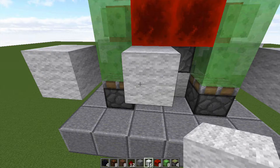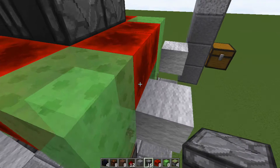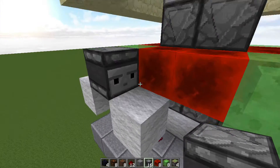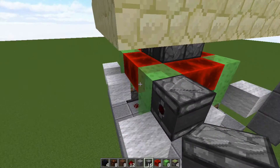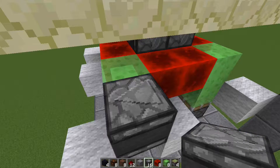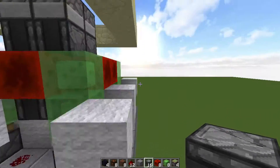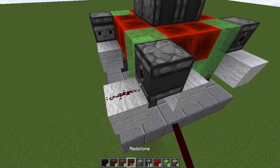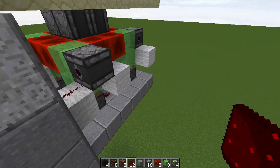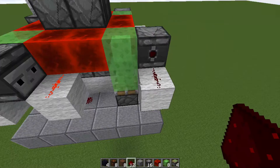Grab your observers again and place them so they face on top of the space between the two wool blocks. Make sure the detection side is facing toward the redstone block — the face is facing right and the output is facing left. Do that on every side. Then place some redstone on all of the wool blocks: one, two on each side.